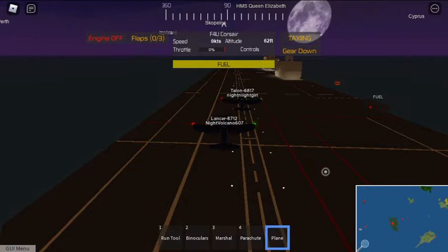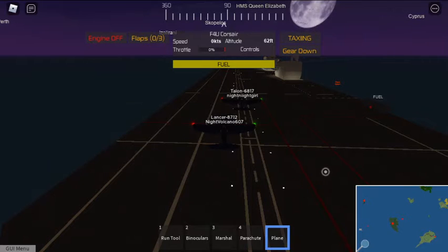Hey guys, it's Zachary H with another video. Today we are in the pilot training flight simulator in Roblox. Right now we have the two Corsairs. We got Talon 6, 8, 17 in front of me, and I am Lancaster 87, 12. We would be the Rangers, but we did not have that Game Pass.